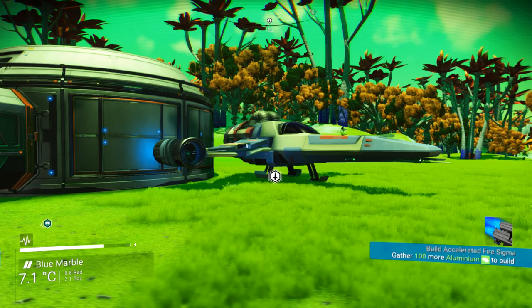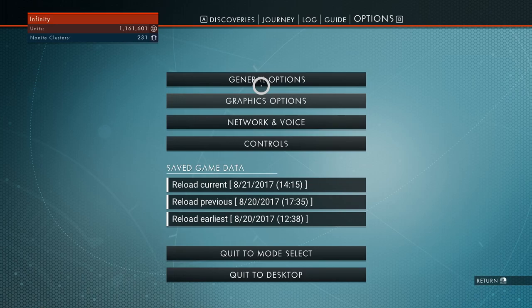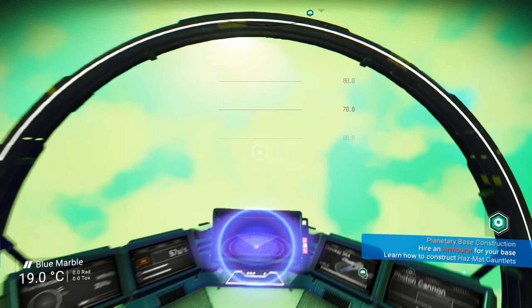Hello everybody and welcome back to my space journey in No Man's Sky. We are at episode 5 already and we have quite a lot of things to complete. As you can see, the base, even though it's rather small, is coming along nicely. We need to complete a few things left from the previous episode, and that is hiring a base armorer.